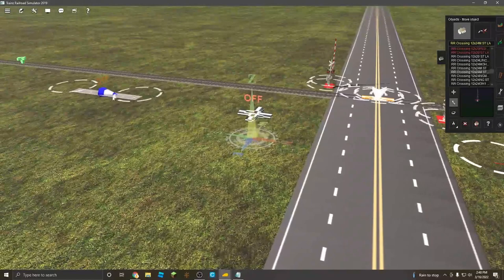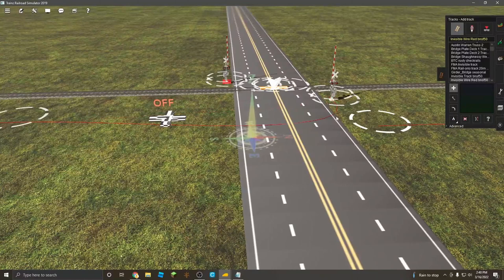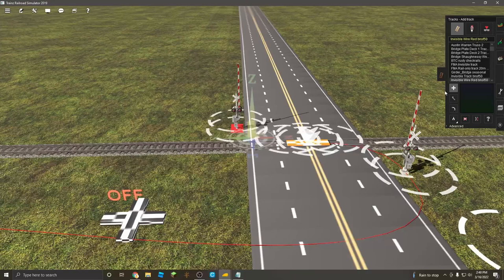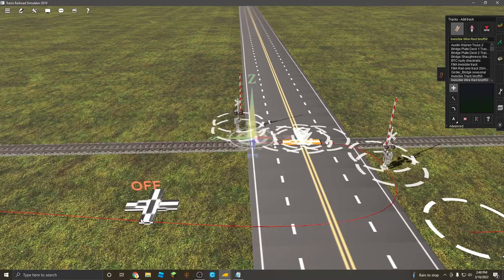Now what you want to do is start at the slave trigger and go to your invisible track. You're going to connect that over into the railroad crossing, then out the other side of the crossing into the ATLS traffic stopper, and then out the other side into the railroad crossing. You can see those connection boxes are now gone.